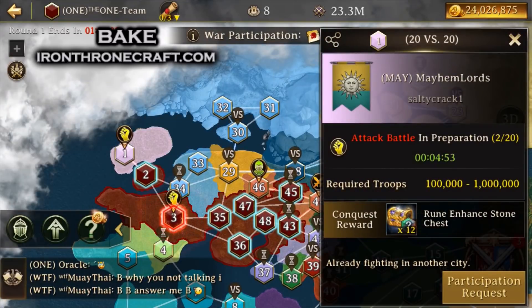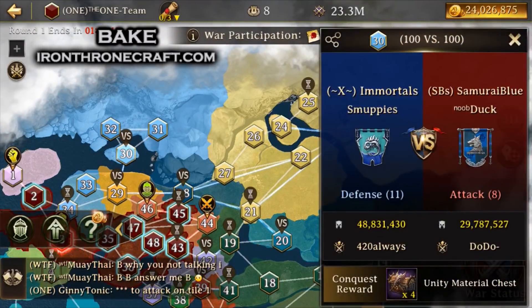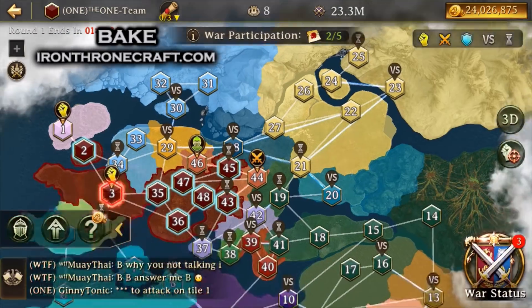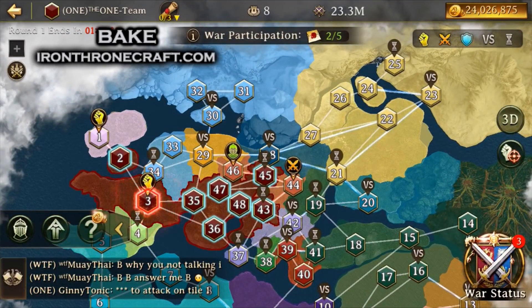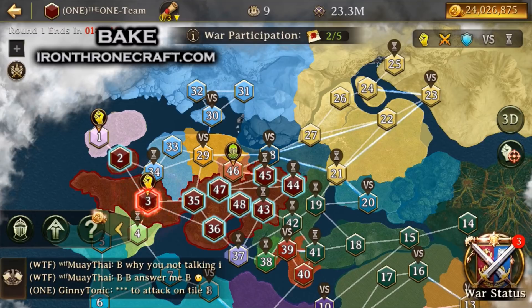We lose some tiles because we're not filling rallies, or because our AC is getting rallied down faster than we can rally theirs down. Continental Domination is actually one of those events where you really need people — big accounts, yes — but you need people that will fill the AC, fill your rallies, and help on sanctuaries, because troop count goes a lot into it. So even a smaller single-type trap account can do extremely well in Continental Domination.